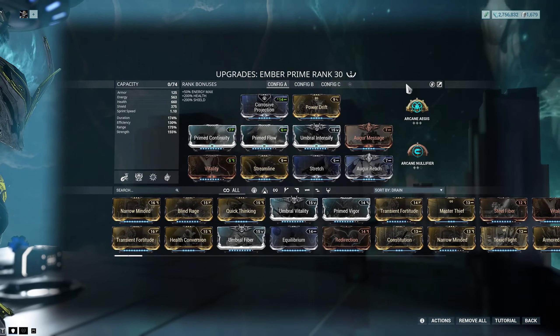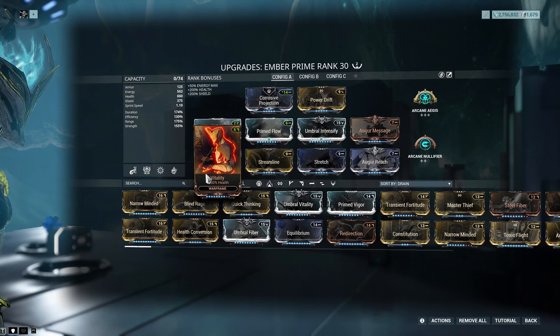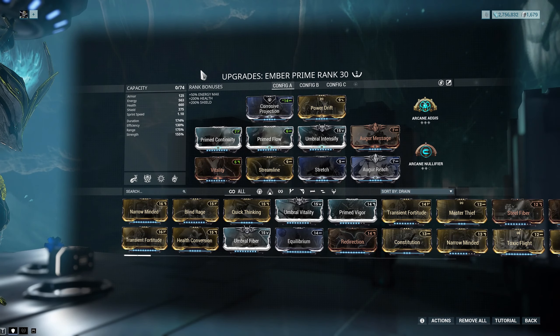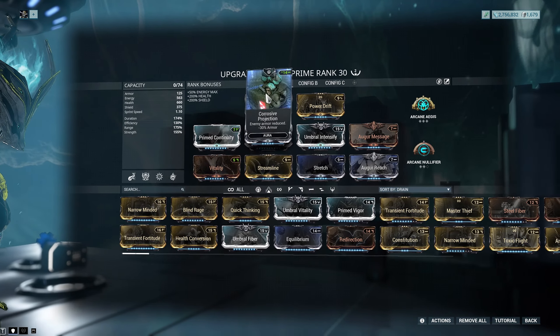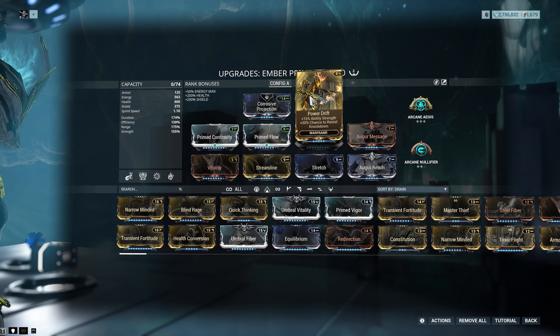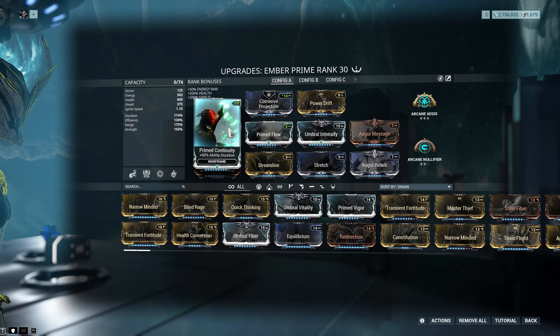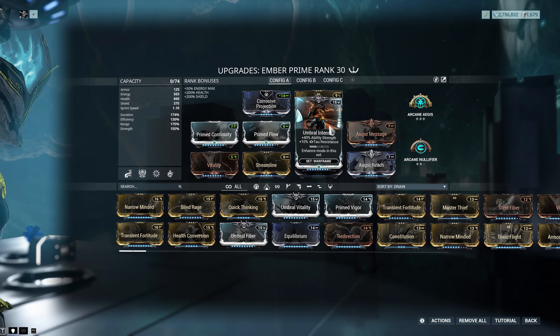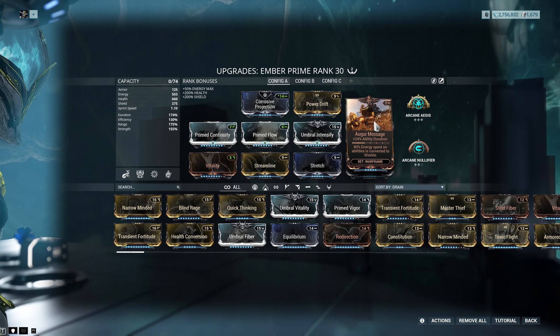On to the build. This build could use another Forma just to get a couple of these up — I could fit max Vitality in here if I did another Forma, but this carries me anywhere I need to take it. We have Corrosive Projection to get rid of some armor, Power Drift for ability strength — and the chance to resist knockdown is quite nice. Prime Continuity for a bunch of ability duration, Prime Flow for a bunch of extra energy, Umbral Intensify for a bunch of ability strength, Augur Message gives ability duration, Vitality for some health, Streamline gives some efficiency, and Stretch plus Augur Reach give us ability range.